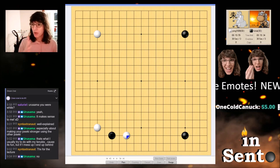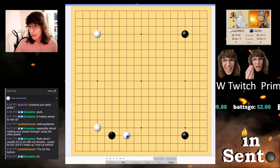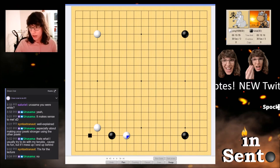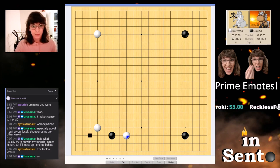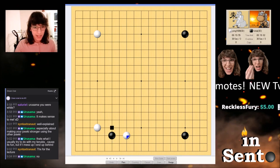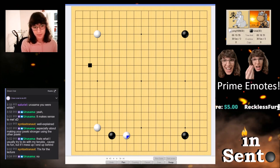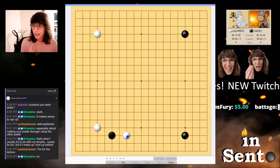Our opponent followed this up, so now the question is: do we tanuki, and if we do tanuki, where do we tanuki to? This all depends on the plan of the game. If I tanuki, odds are I'm going to be going into the corner. What's probably going to happen is our opponent will direction-of-play build a wall facing their stones using the standard three-three joseki. I'm not sure if I want that yet, and I'm not sure how this game is going to develop.